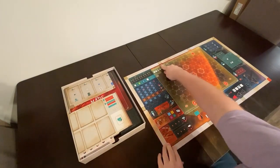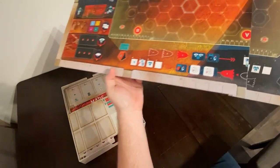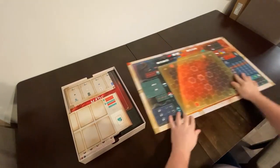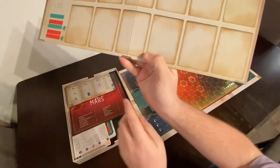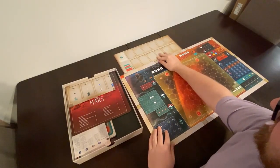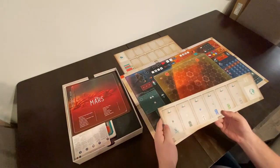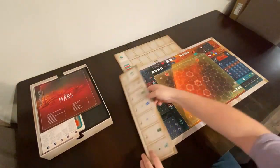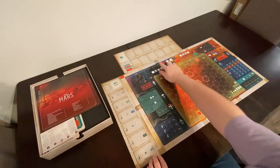Notice these notches that are on the board themselves — those are where the additional boards are going to line up to. Put this face up. You'll notice on the additional boards there's a little notch on the bottom, so they line up nicely with those. And the notch on the bottom of this one lines up nicely over here, notches here and here.